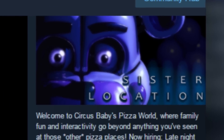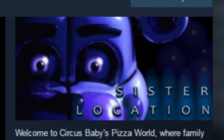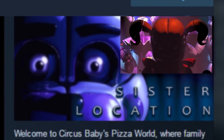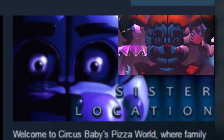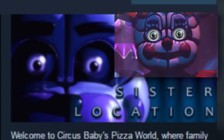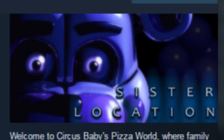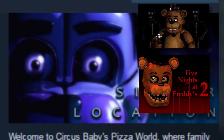The first thing we're going to look at is the thumbnail choice Scott used for Sister Location. It's an interesting character considering what we saw in the trailer. Baby seems to be a very prominent and important character to the game, yet Scott is actually putting Fun Time Freddy's face on the thumbnail instead of Baby's face.